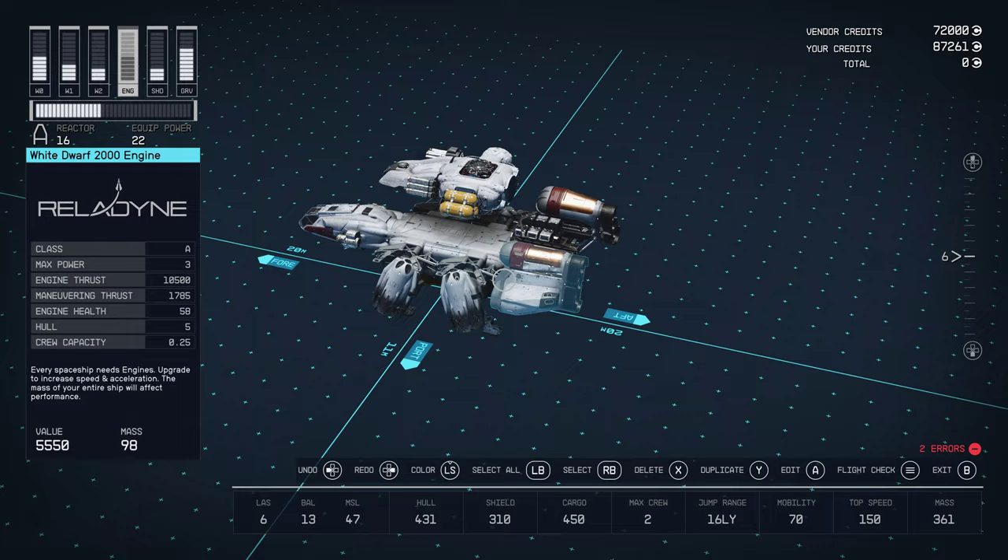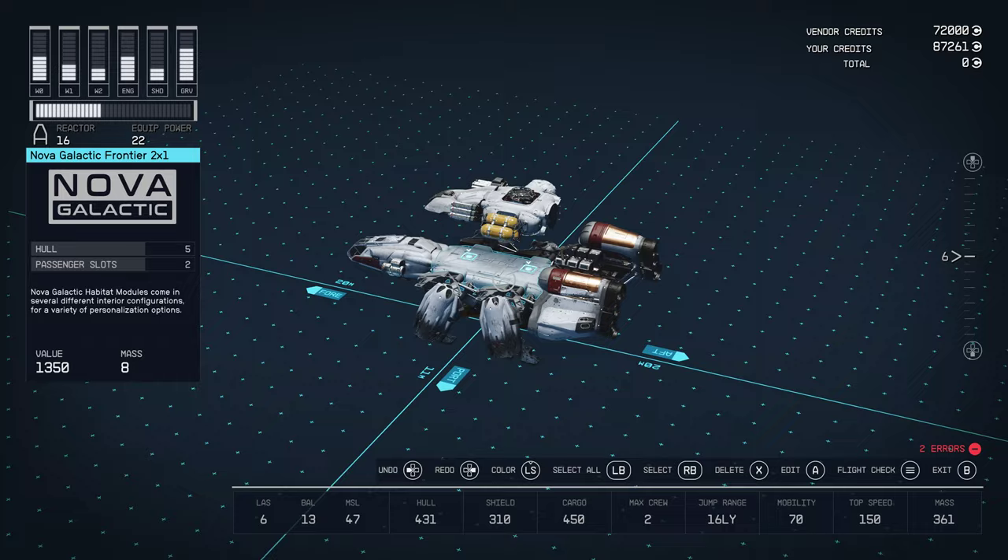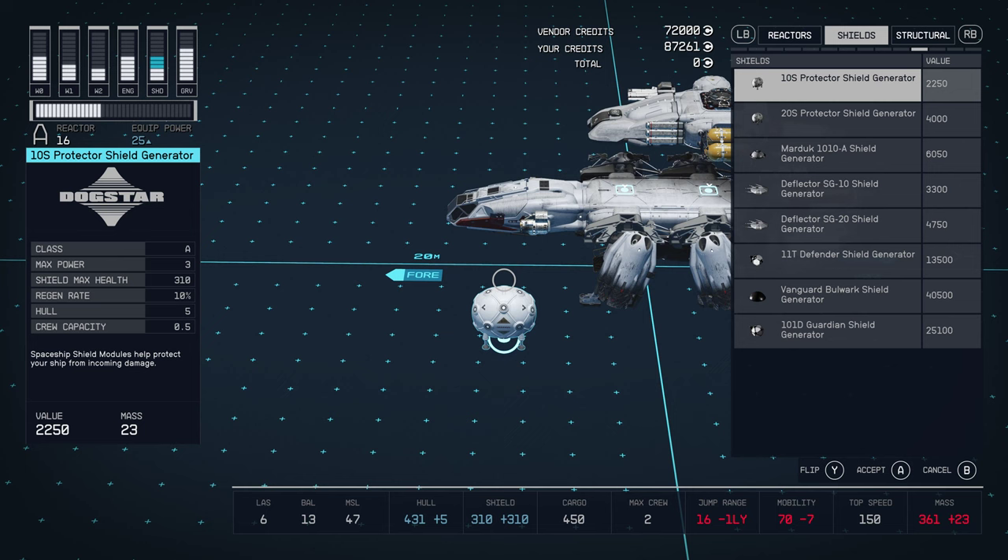The heavier your ship, the more engine thrust you need and then the more grav jump you need. Right now my mobility is at 70, jump range 16 light years, and the mass plays a role in that.